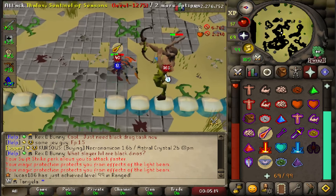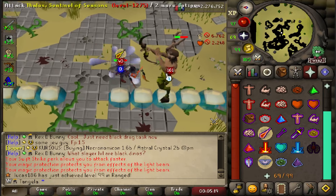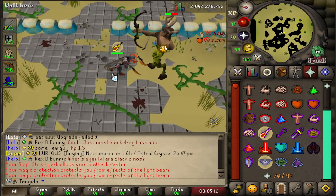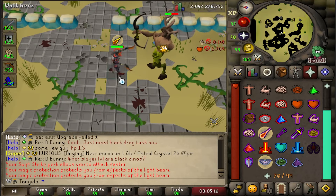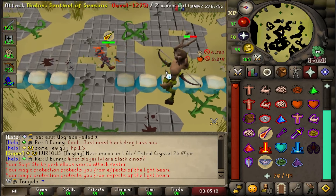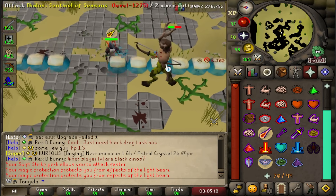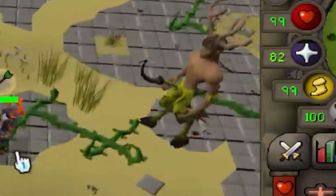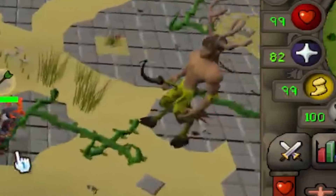If you dodge the wave attack you take zero damage from it, but notice here that I dodge the wave but then step back in too early and I still take damage. While it may look like I dodged the wave, the wave is actually invisibly three tiles long. This is to prevent you from being able to run through the wave and skip it entirely.